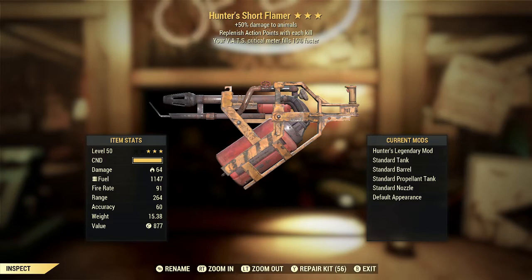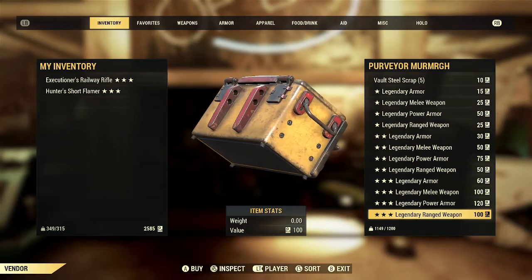The replenishing action points with each kill is a solid effect, but it's a bit lost on the Flamer because the Flamer is going to chew through your AP very quickly. You could use it in VATS to some extent, but you're going to burn through AP and be forced to either aim down the sights or hipfire it, unlike rifles and pistols that you can use in VATS almost exclusively with the right build. The VATS Critical Meter filling 15% faster does synergize with the second effect since they're both VATS-centric, but again this is not the best weapon for that. Overall, this one is pretty much a dud.